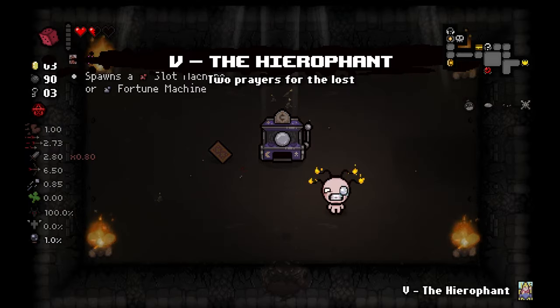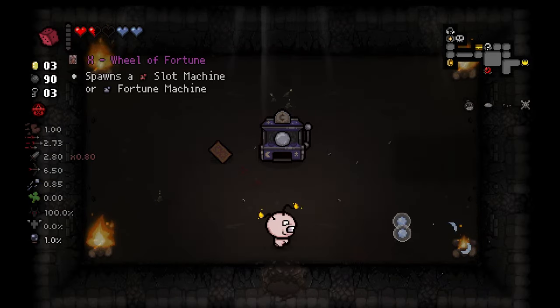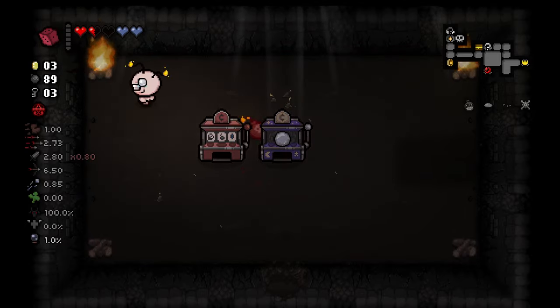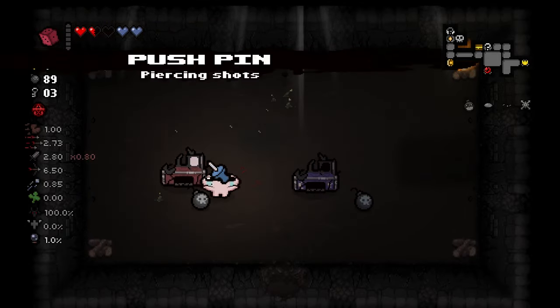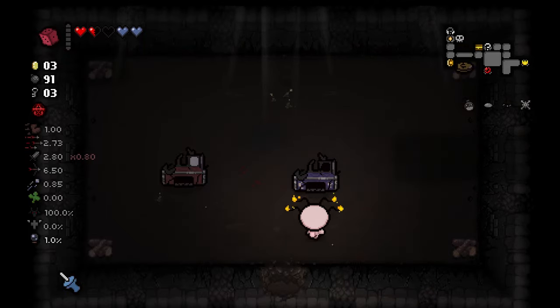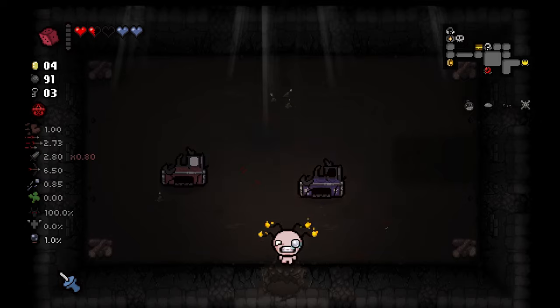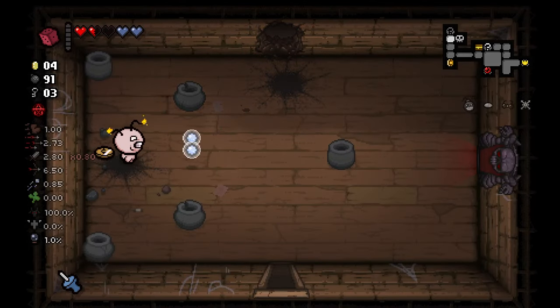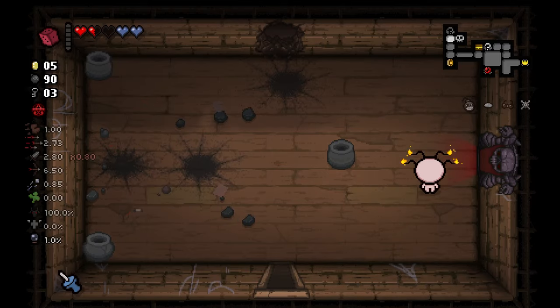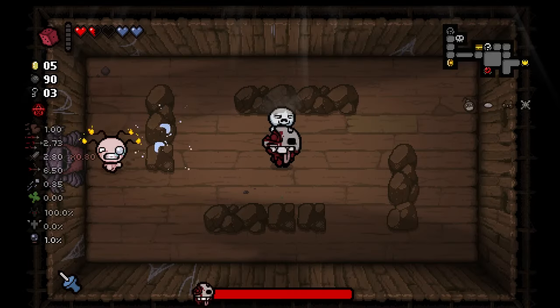Wheel of Fortune. A Hierophant's really nice right now. Wheel of Fortune — blow them both up. Push Pin? I kind of like it. Push Pin is a cool trinket to have, especially for these early floors where piercing kind of matters. Because on later floors I can get like Brimstone Laser or Tech.